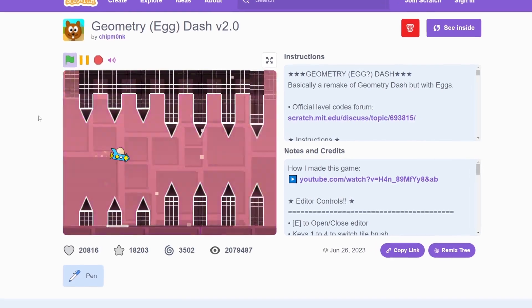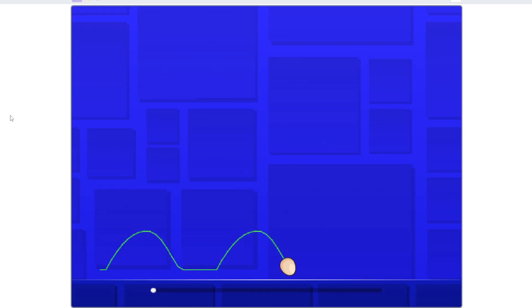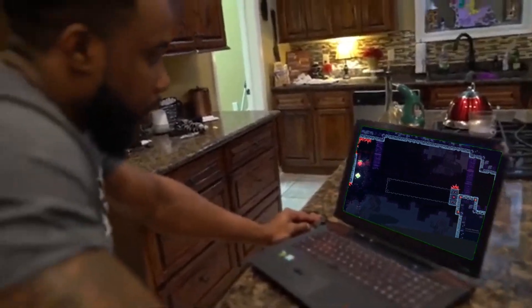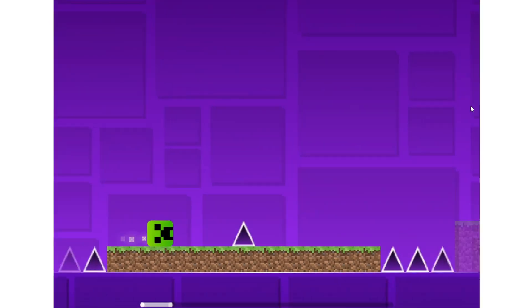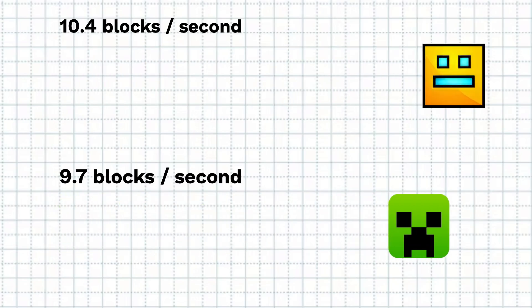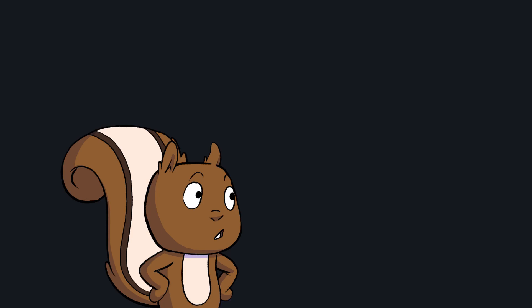The first reason that Egg Dash and Spooky Dash are in fact total garbage is the physics. Physics are arguably the most important part of any game, especially a platformer, because they are what your player will interact with the most — far more than any art or other mechanics. The physics in my Geometry Dash are actually quite a bit different than the real Geometry Dash. My player is quite a bit slower and the jump and gravity are completely messed up, so it was crucial that I fix this.